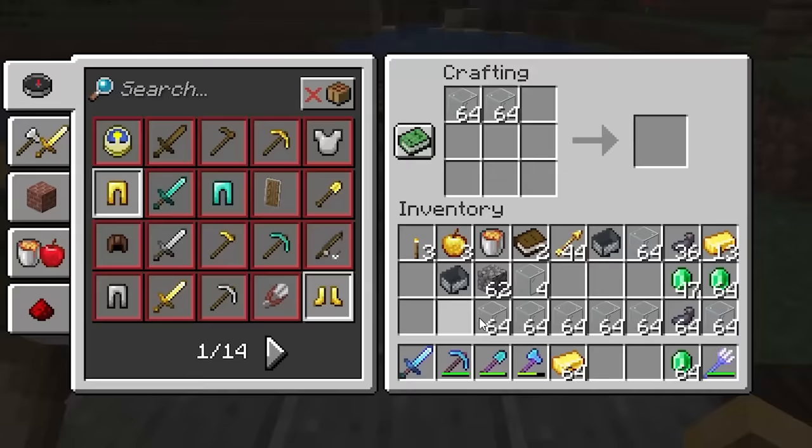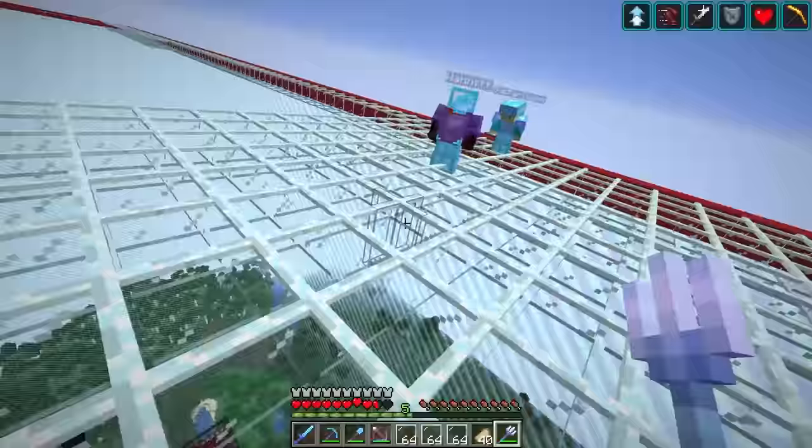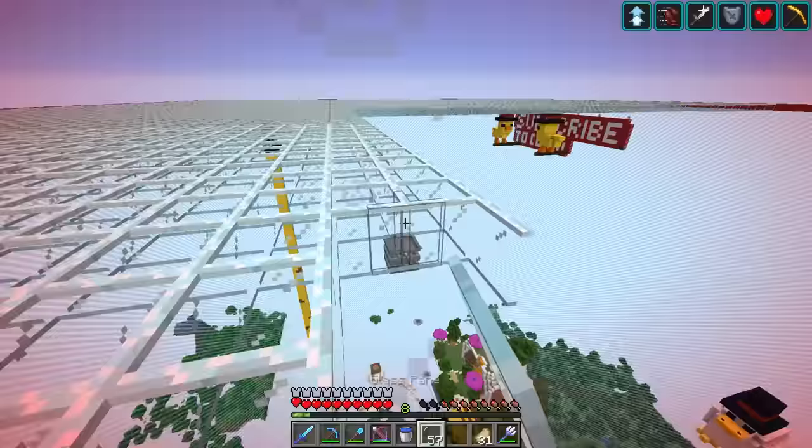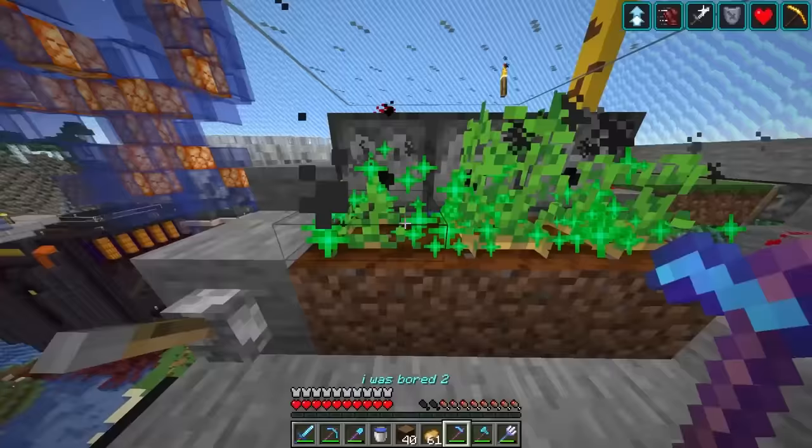Instead of using full glass blocks, we decided on using glass panes, the much cheaper alternative. And honestly, I think it looks much better — it meshes with the border quite well. But even though it's going to cost less emeralds, we still need a thousand of them, or 15 stacks. I could chop trees and sell sticks like I normally do, but I'd rather sell something I can get automatically, like ink sacks.